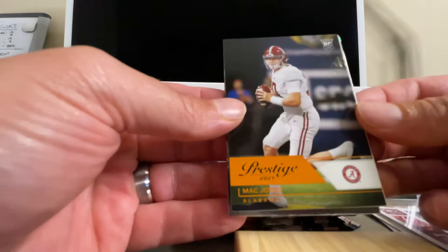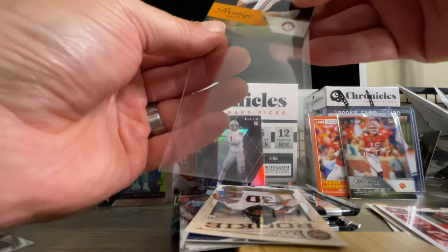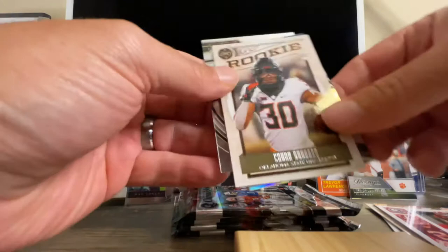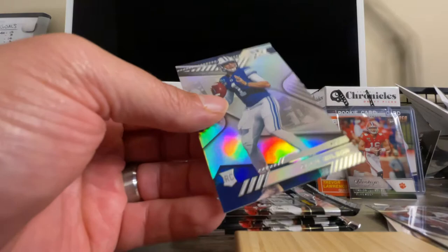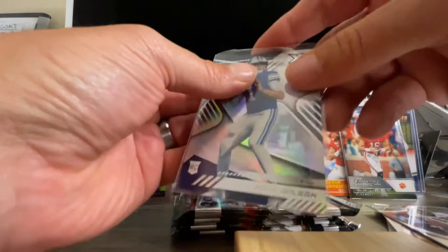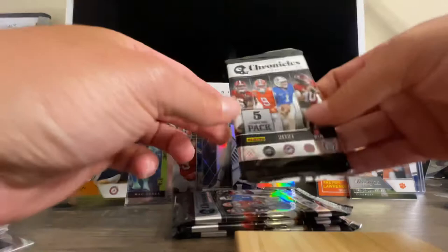I've got to do a recap at the end. You guys won't believe this — Patrick Sertain and we've got another Mac Jones. Are you kidding me right now? This is insane. Chubba Hubbard. And we got a Zach Wilson — our first Zach Wilson — and it's an XR, which is one of the nice ones to get. And then select Rashad Bateman. Finally got a Zach Wilson. So we've got one Justin Fields, one Zach Wilson, and they're both the premium cards too, which is really nice. And of course we've got four Trevor Lawrences and five Mac Jones.